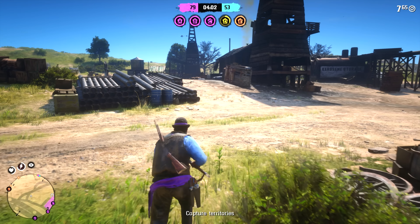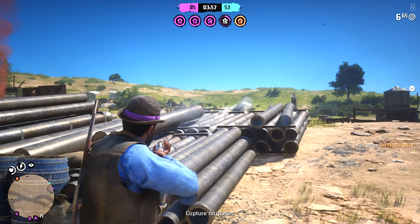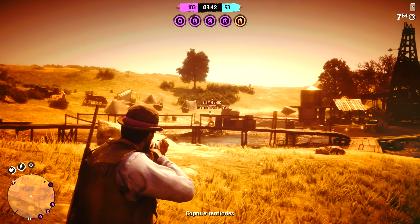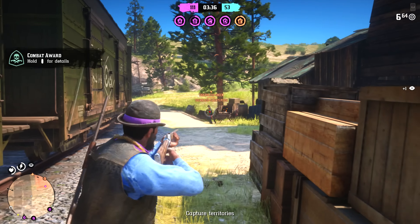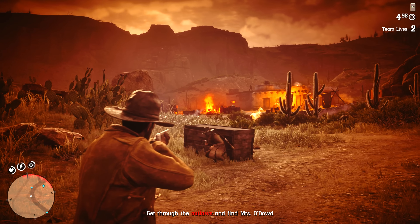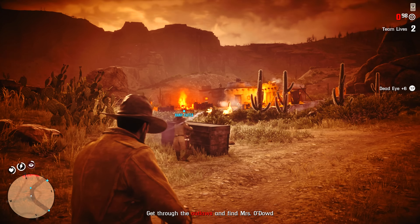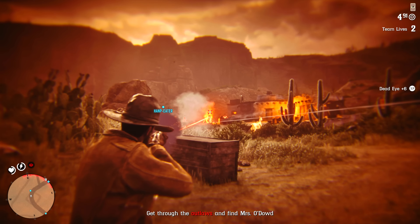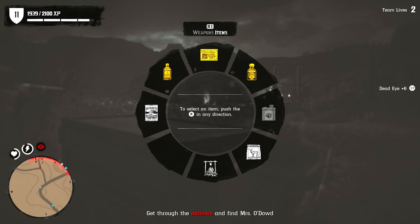Going back to dead-eye — how it works in multiplayer: it doesn't slow down time, but right from the gate it gives you the critical shot points, like the heat signatures showing you where to shoot someone in the heart or the head. It also allows you to reset your shots. When you fire in this game there's weapon kick — the circle gets bigger after a shot and you have to wait for your gun to realign. With dead-eye active, there's none of that. As long as your shot is centered you can keep firing so long as dead-eye is active and your reticle is right where it needs to be.